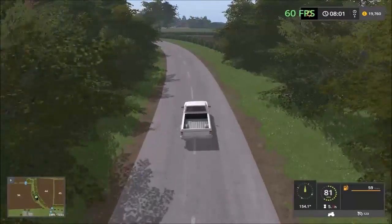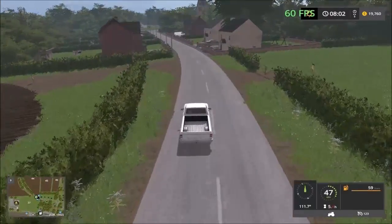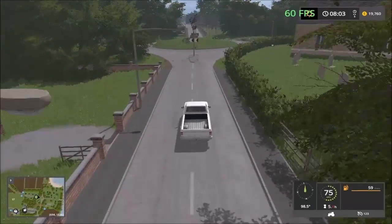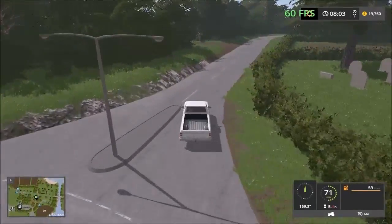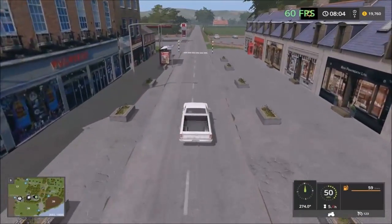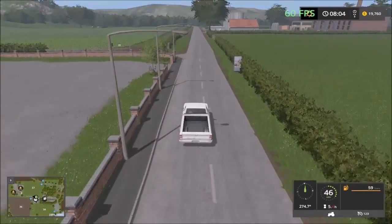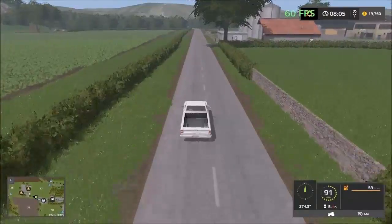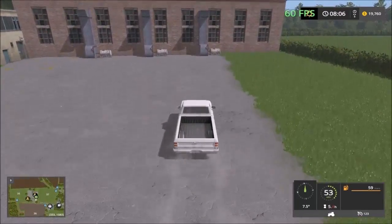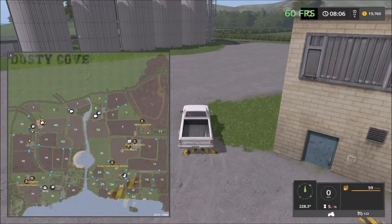You can see the sell points from down here. This is the entrance to the Dusty Cove village where we have to head all the way to the roundabout. In the village we have a gas station, the vehicle shop, and two sell points down here. The first one looks like milk but it's actually a spinnery.